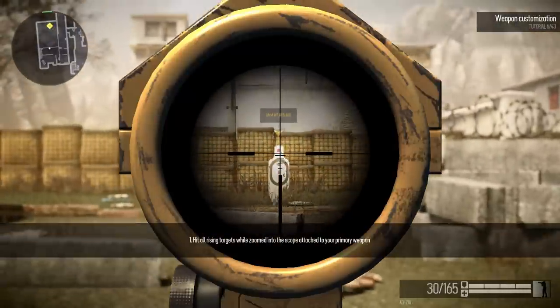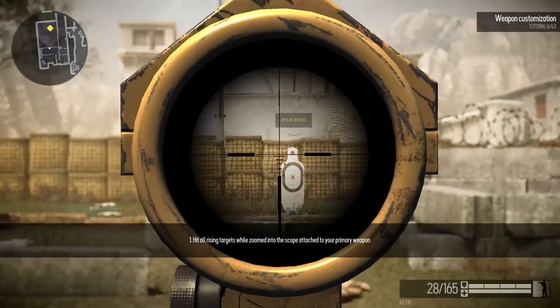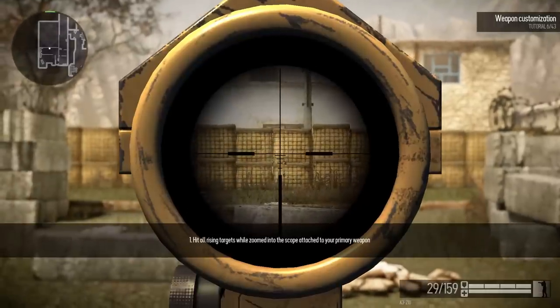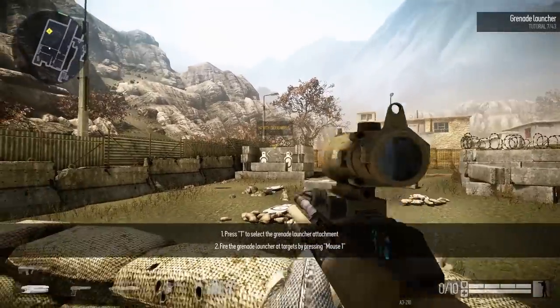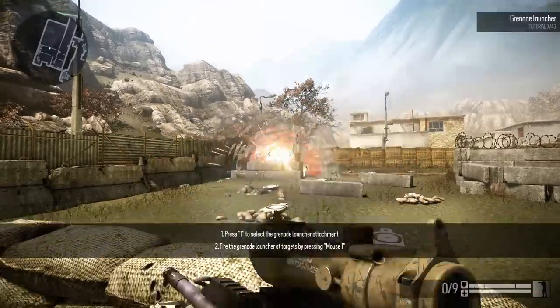You do have a Crysis-similar weapon customization menu where you can attach under-barrel items, scopes, and things like that — I think that's really cool. There you just saw me fail with the sniper scope, but that's okay. You're just doing some basic target practice to get the hang of things, then switching weapons and using the grenade launcher to take out targets. The pistol looks really cool in this.